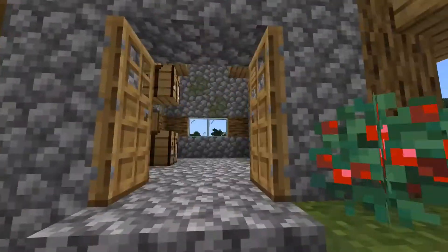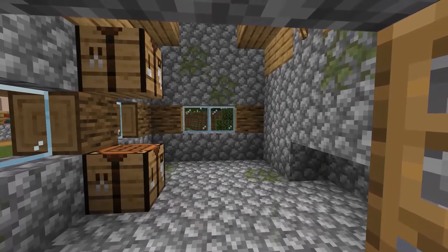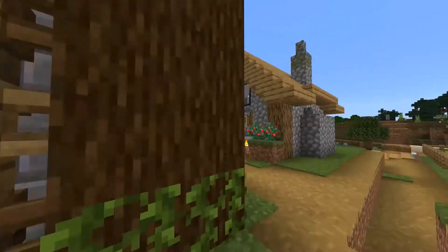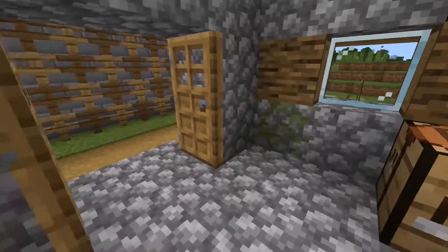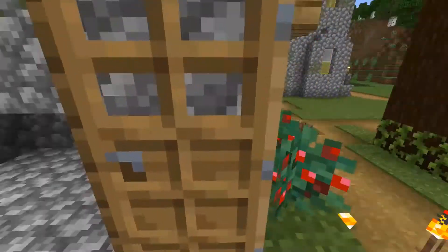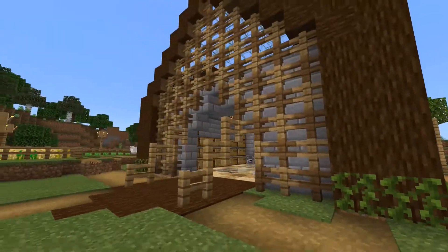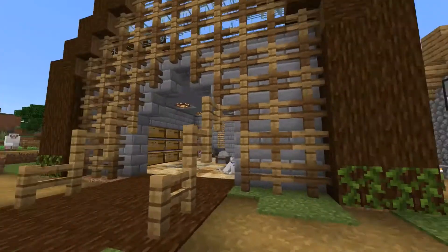We had this house for eight episodes of hardcore survival. I took all the stuff out — this was going to be the storage room but it was too tedious to run back and forth for items all the time, so I just removed it. This is actually where I go AFK now, because my big house no longer has a door — it has more of a drawbridge.